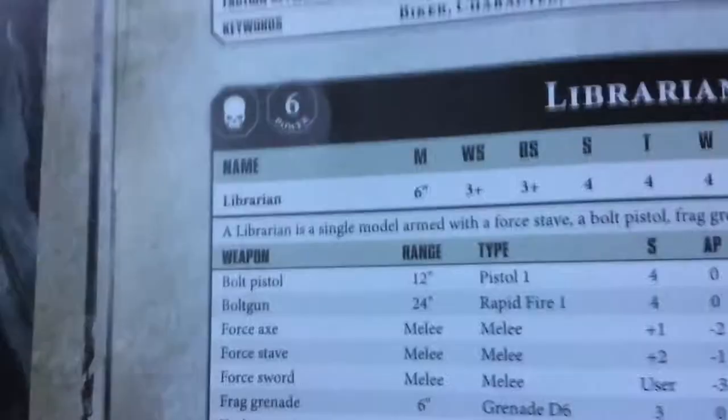Wounds: one. Saves really fast, that sort of thing. However, your librarians are actually not so weak now — check them out. Six inches, most attributes are similar. However, look at those wounds — your librarian can have four wounds.